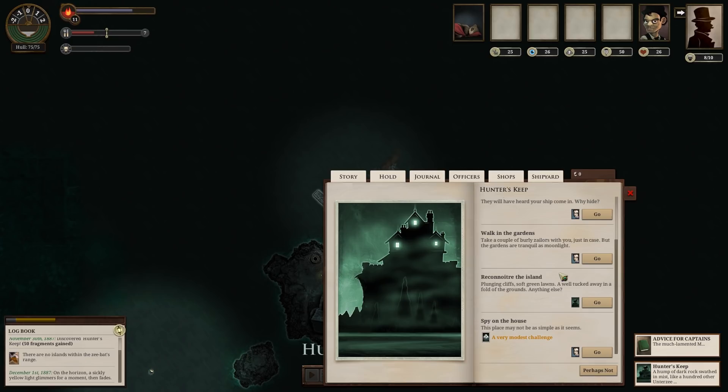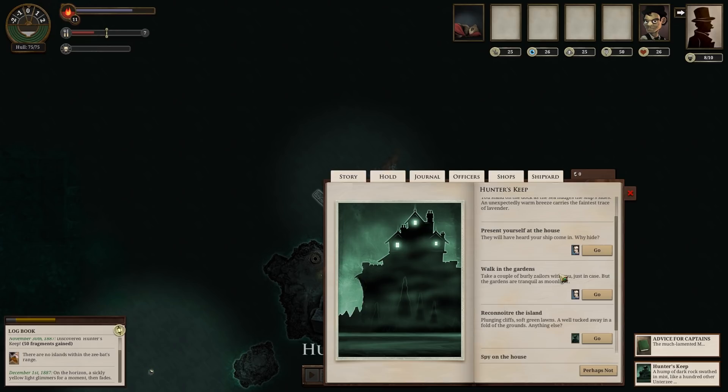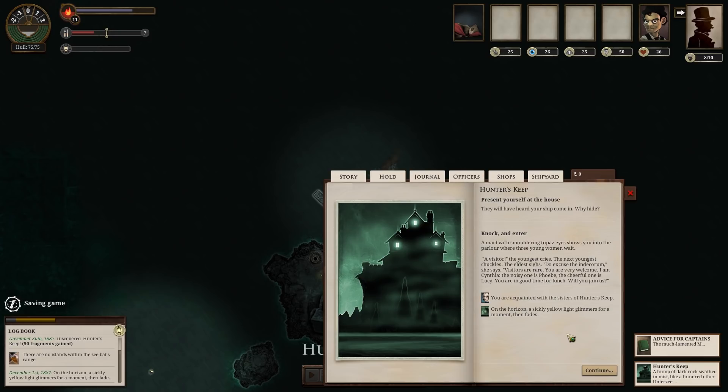We can reconnoitre the island or spy on the house, but let's just go straight up to the house and present ourselves and see who lives here. Knock, knock and enter. A maid with smoldering topaz eyes shows you into the parlor where three young women wait. 'A visitor!' the youngest cries. The next youngest chuckles. The eldest sighs. 'Do excuse the indecorum — visitors are rare. You are very welcome. I am Cynthia, the noisy one is Phoebe, the cheerful one is Lucy. You're in good time for lunch. Will you join us?' Free lunch!